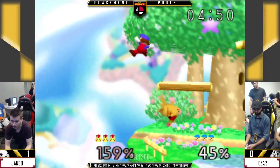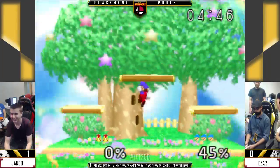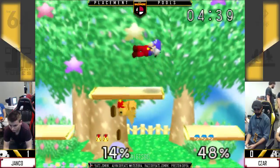Getting up tilt to up air combos and stuff like that. Cesar doing a good job reading the edge guard, getting the grab. Because if Pikachu does get one of those combos, Janko can easily just turn this game around.